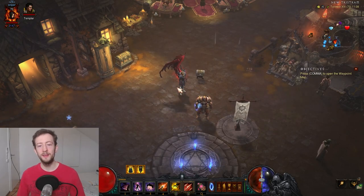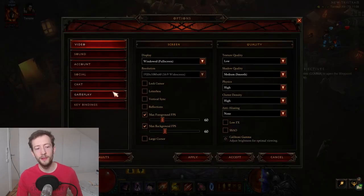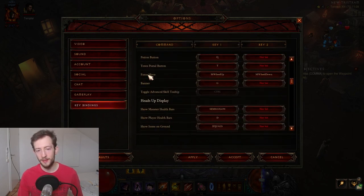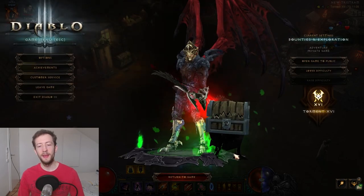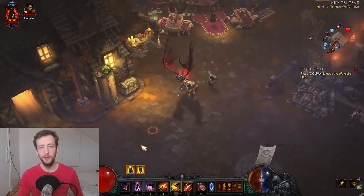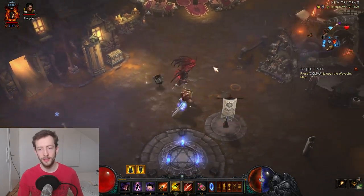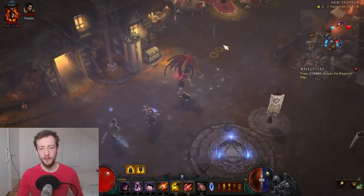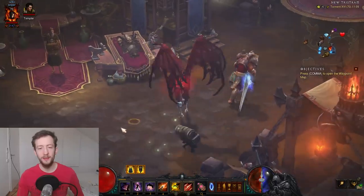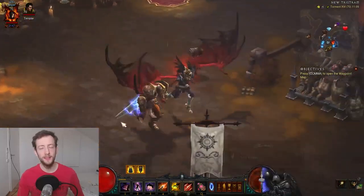The way this works is you can bind the Force Move button in the key bindings to your mouse wheel. I have it on mouse wheel up and mouse wheel down. What Force Move does is it essentially makes your character move to wherever your cursor is at that moment. So when I scroll my mouse right now, I will walk like this, and you can see these little dots on the ground — all of these are individual clicks, essentially.